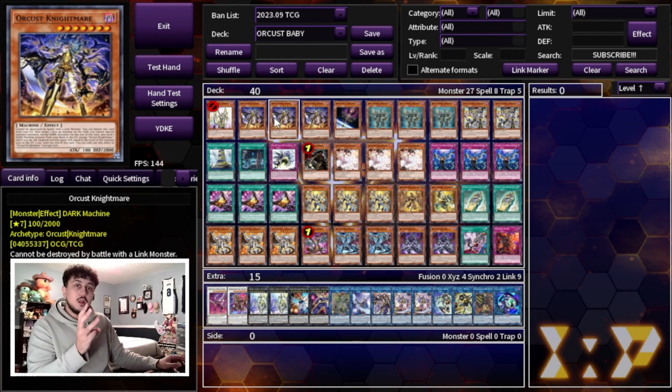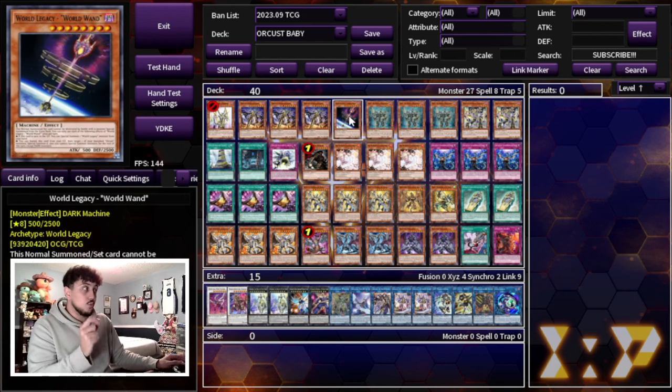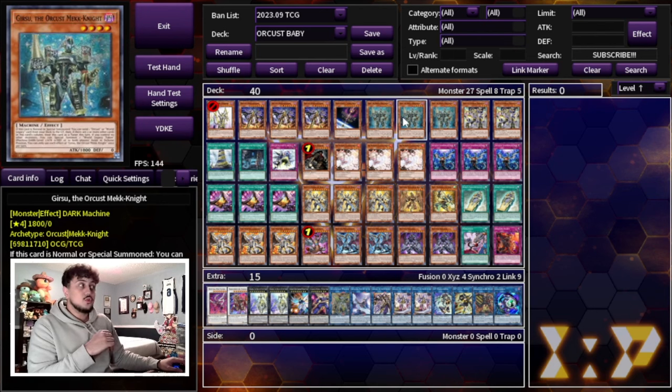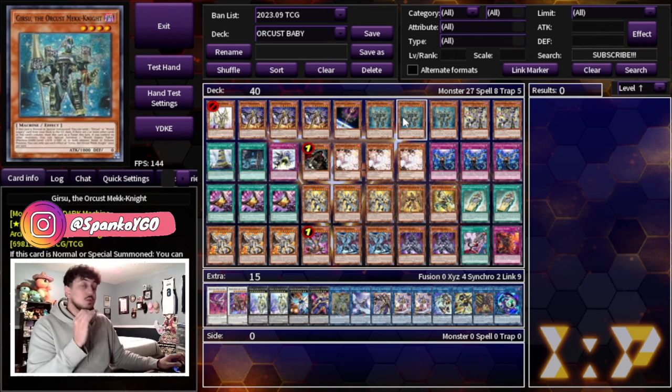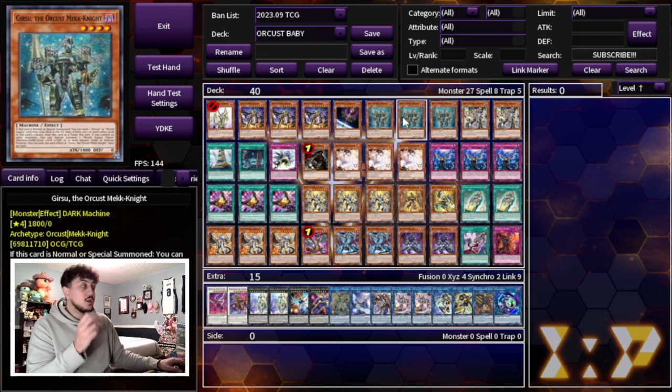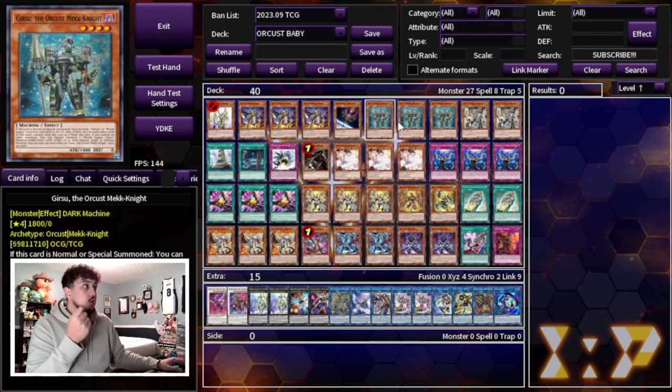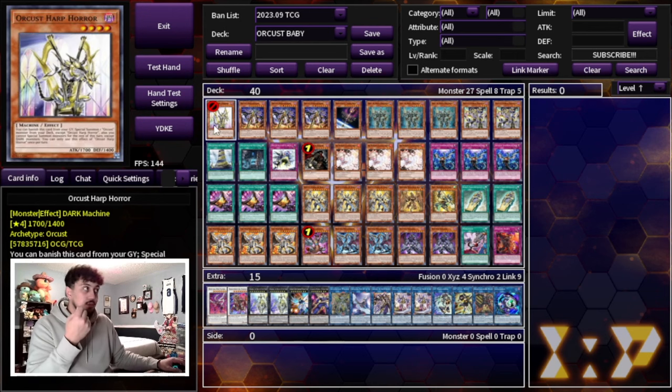We're also playing three Orkist Nightmare, another very key combo piece. This card pairs very well in tandem with World Legacy World Wand — the special summon of an Orkist monster is very important. So we're playing the one World Wand and the three Nightmare. We're also playing three Gearsu, the Orkist Mech Knight. This is the most important normal summon of your deck. On summon, you're going to be able to send a Harp Horror — it's pretty much a foolish burial for the deck.